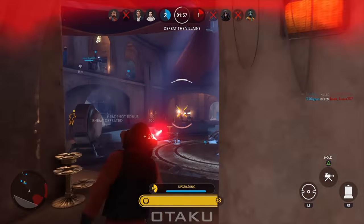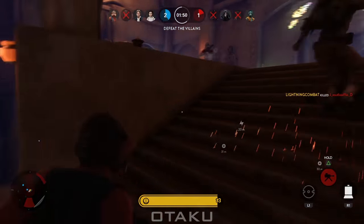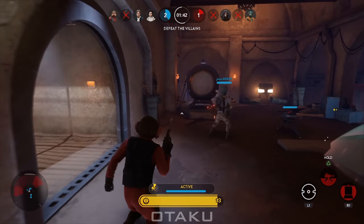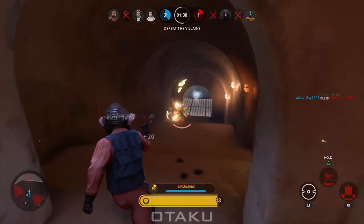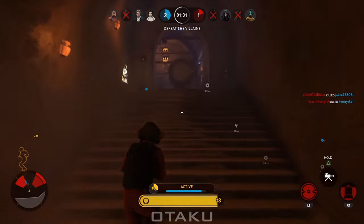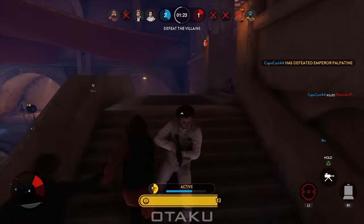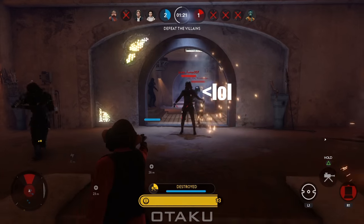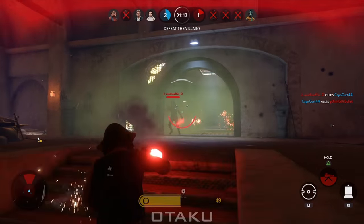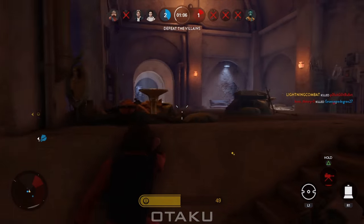In Heroes vs Villains, things get a little trickier. There isn't the same spawn safety as in big game modes. To play effectively, you need to read the map — knowing where villains spawn from, where they are currently positioned, and where you can place traps to do the most damage. For each map there are usually two common routes a team will take. You should know which route is being taken and where to go to counter that positioning, placing your turret where it will do the most damage as enemies get into or leave position.